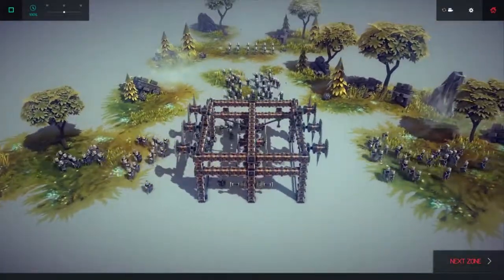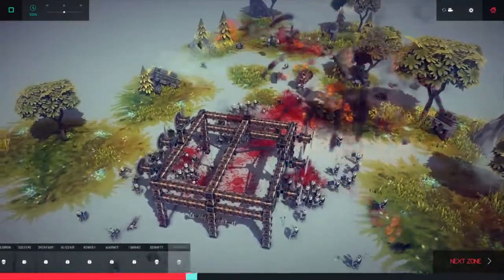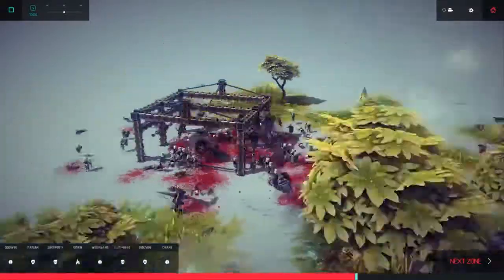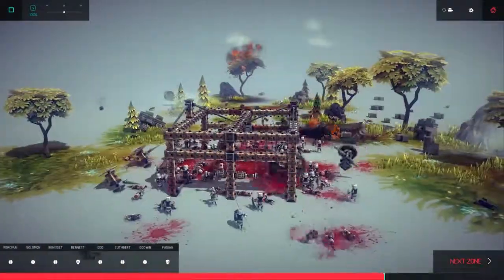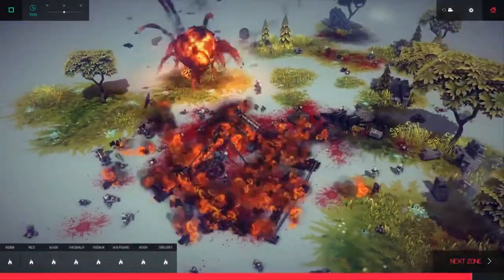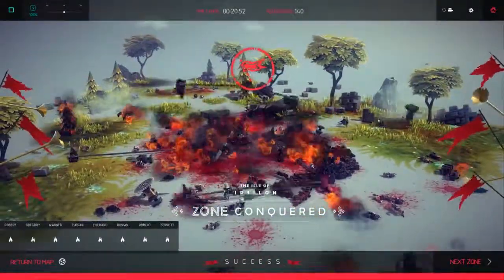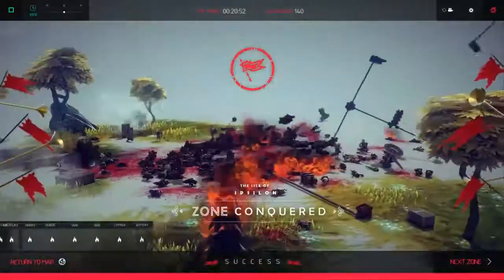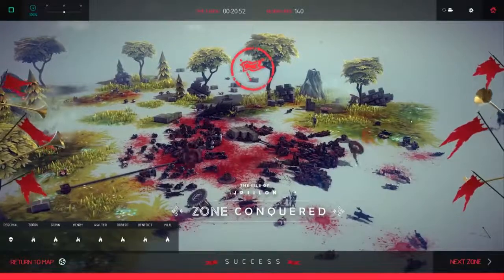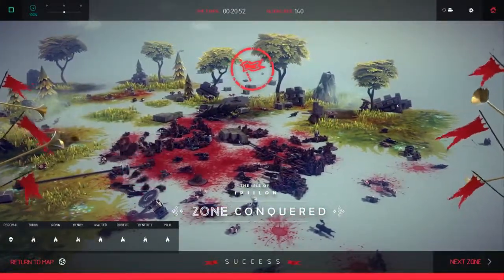Hit K to release the machine. J to split the machine into three separate sub-machines. L releases these little whirligigs. And finally, Y burns the whole thing to the ground. With this particular level, I've had a lot of trouble in the past getting the consistency down — conquering the zone with enough regularity. But with this machine, I have succeeded far more often than I've failed.